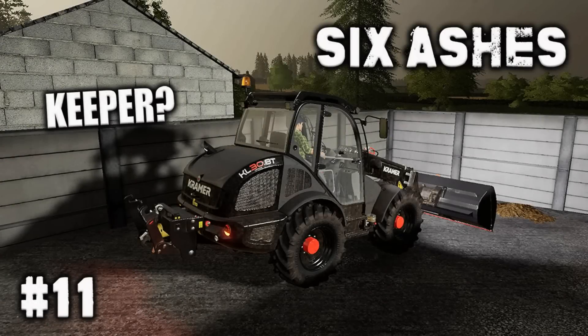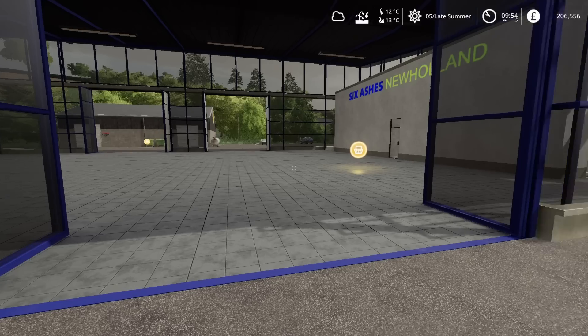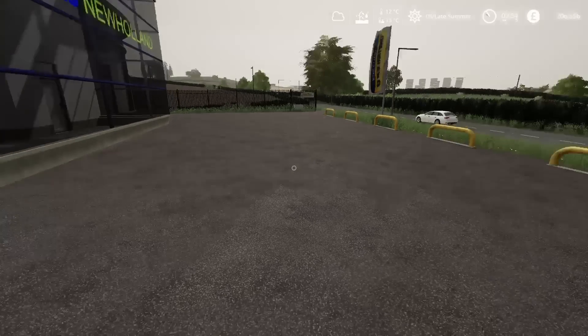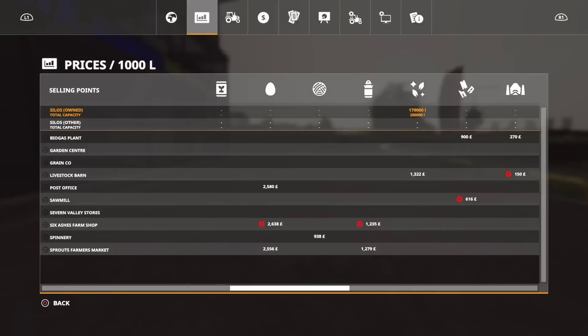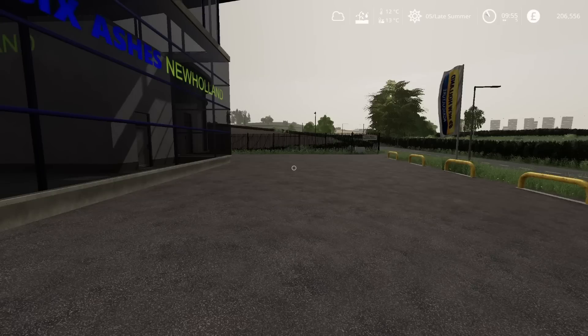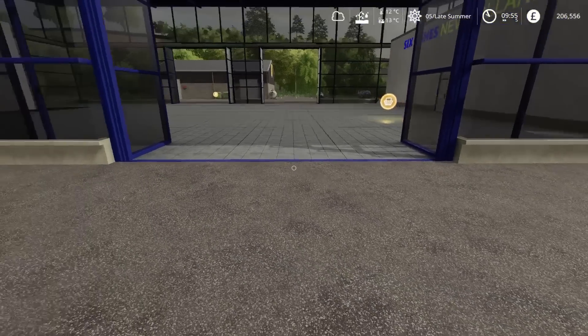Welcome back to Six Ashes for episode 11. It's 9:53 in the morning. I'm back at the store. The price for Tolmix ration is still looking very good. I have a fertilising contract on hand, and I've set about investing in a couple of things. I've done a couple of fertilising contracts, I've sold a bit of Tolmix ration, and I'm up to £206,000.